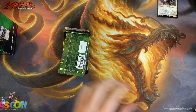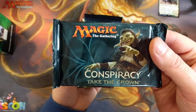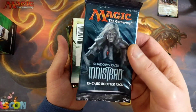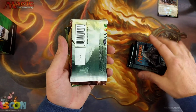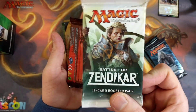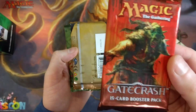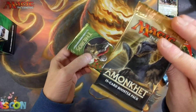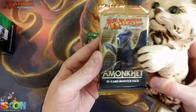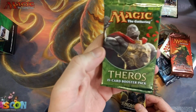MJ Holdings produces these, not Wizards themselves — this is like a repackaged product. We have Conspiracy: Take the Crown, Shadows over Innistrad, Battle for Zendikar — some people's favorite — Gatecrash, one of my favorites. Oh look, it's an Amonkhet! Kitty Scratch! And then we have a Theros.